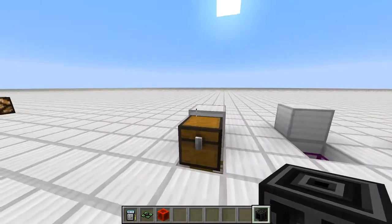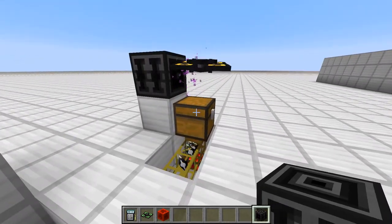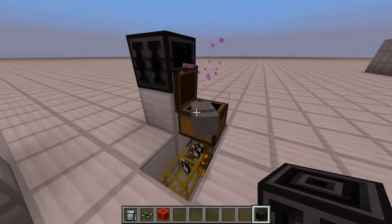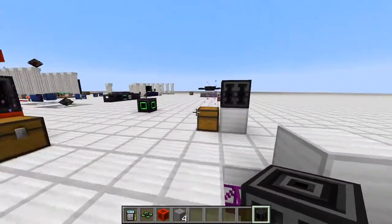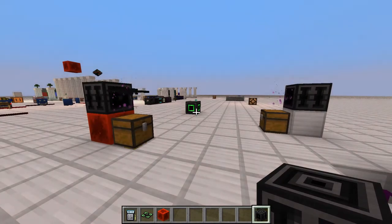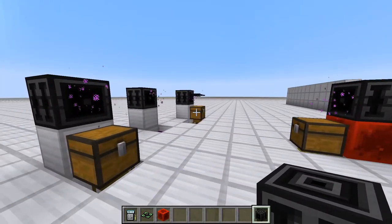That's the basic logic. If I place another waypoint here, and if this chest were full, it would look for the next output. So if I fill this chest up, the drone will try to drop something but can't, so it goes to the next output inventory. And if that were full as well, it would go to the next, and so on. So I can have multiple output inventories.